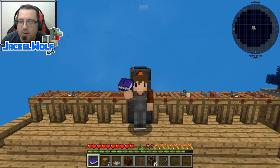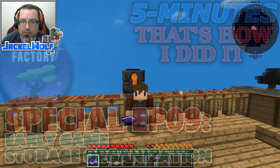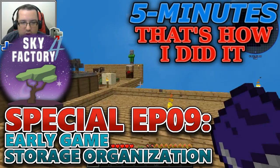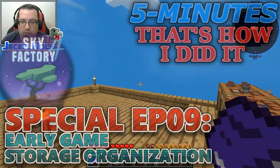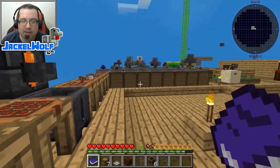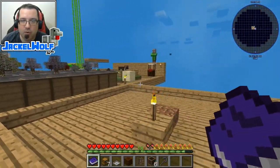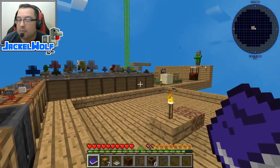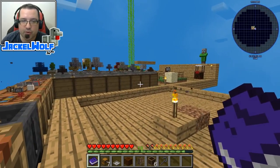Hey everyone, it's JackalWolf back in Sky Factory 4 with another 5 minutes. Now if you've been following along, you know that we are working our way through the Advancement Book. This episode is a little bit of a special episode though - we are not going to do anything in the Advancement Book. We're actually going to work on improving our storage situation.